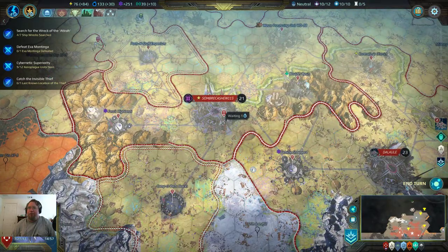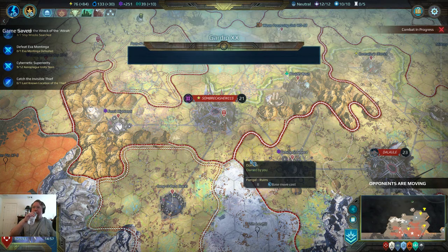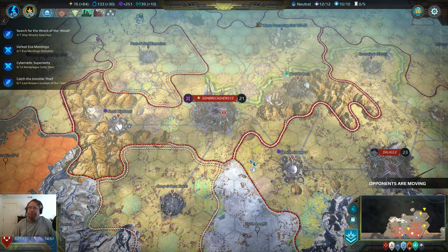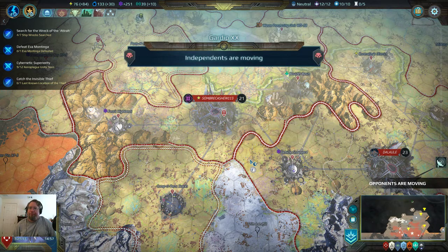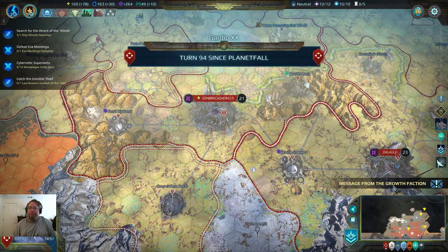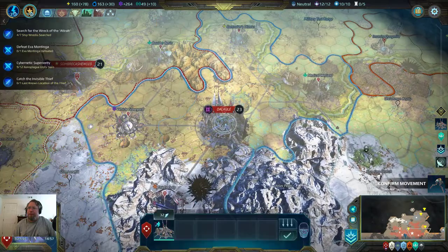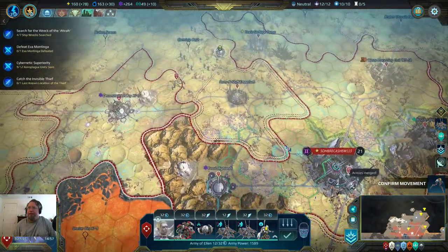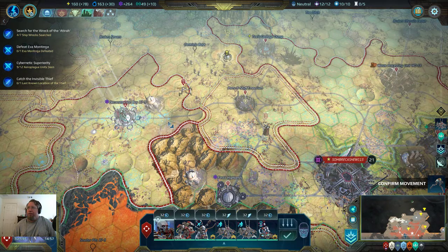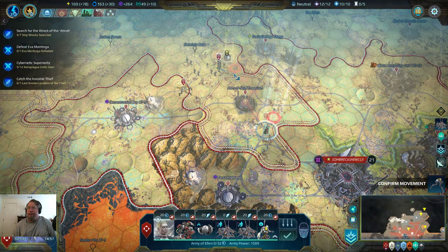We're waiting a turn, then we will end the turn. Message from both — we're going to decline that. You can head in here; you as a group can head in this direction. You as a group head in this direction — the next turn we'll nail him.